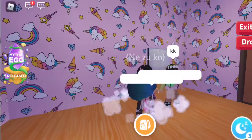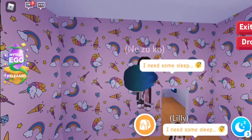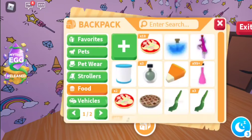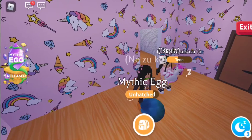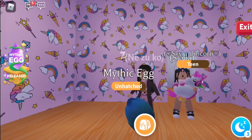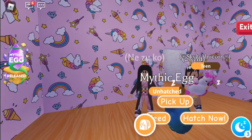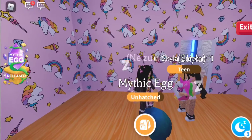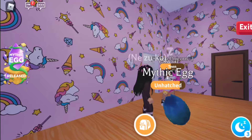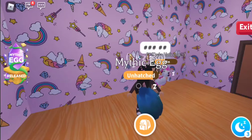Alright guys, we have tasks and we are going to hatch this mystic egg. Now let's feed it — don't we have to drop it first? What do we get? Why is it glitched? Is it glitched? Alright, now let's feed it.